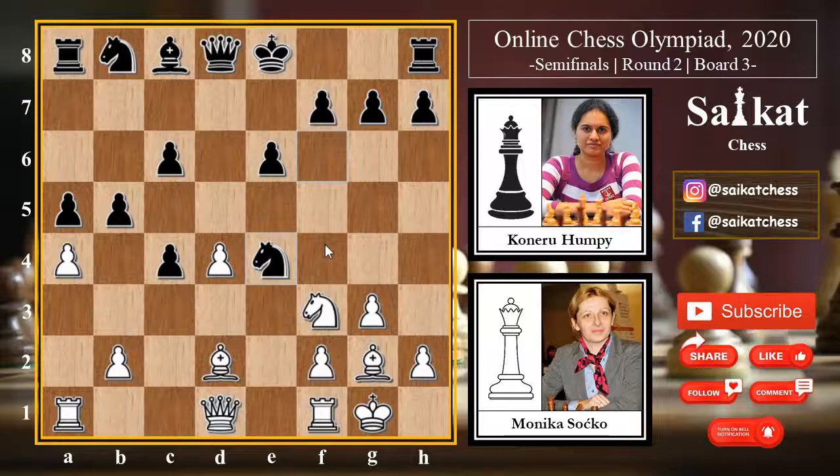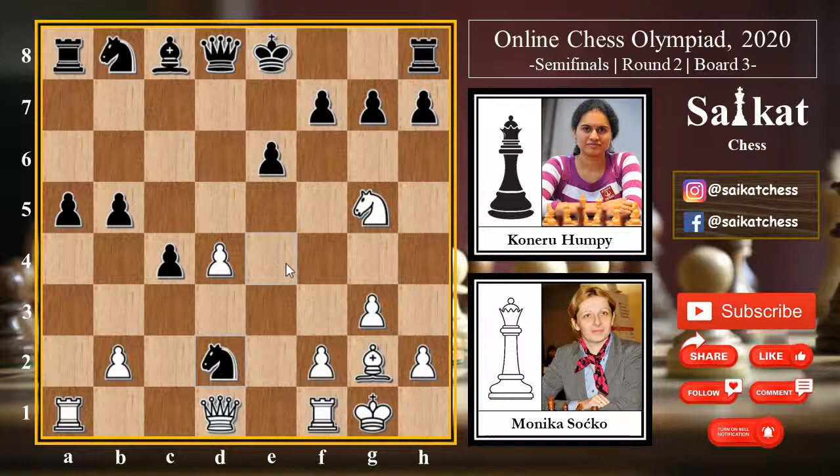That is the style of Humpy Koneru — she is super calm and steady, never in a hurry. She's always like: I have nothing to do, I'll just win material one after the other and go for your king. White chooses to go for a into b5, c into b5 — now this b pawn is backward. White goes for Knight g5, attacking the knight, trying to attack the rook.